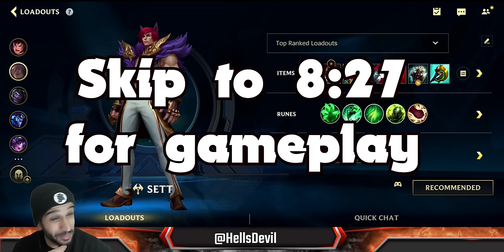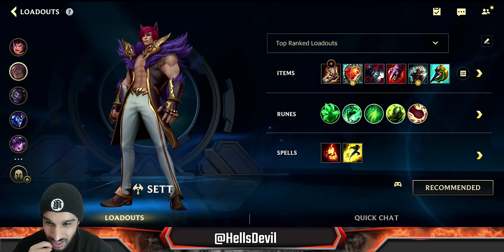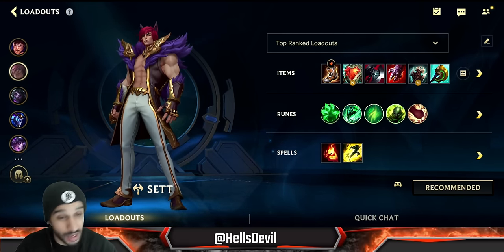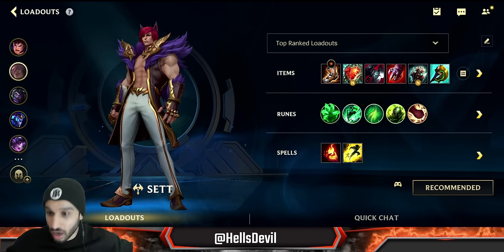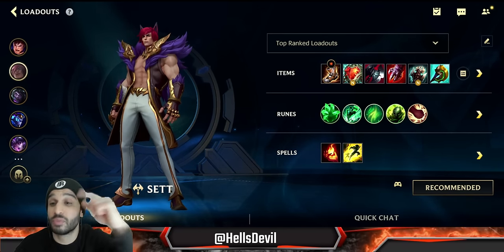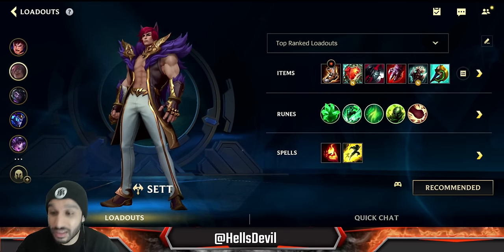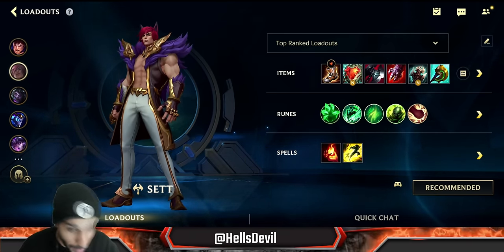I'm not sure if releasing this video is a good idea because I actually mastered Sett, and he's broken — not just S-plus, but broken tier. This is absolutely not normal. I've seen Evelyn, I've seen Kha'Zix, and I'm saying this is even more broken than that. Today I'm going to teach you exactly how to play Sett in the current meta — it's a lot different than before, with a lot of little secrets in the build and how to play him.